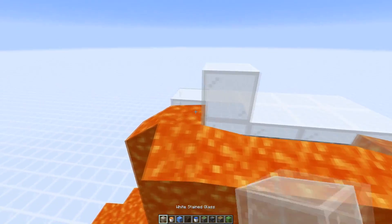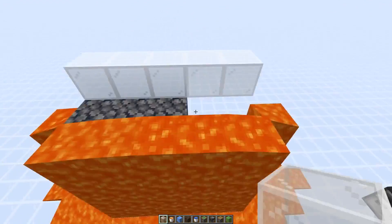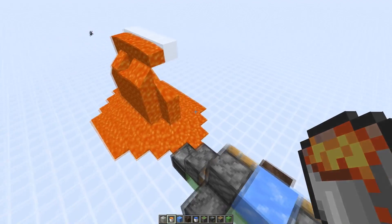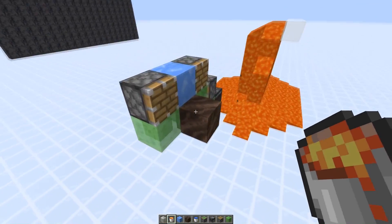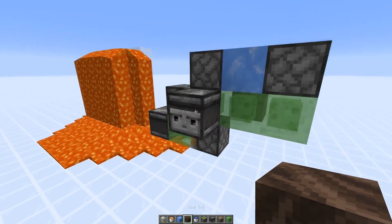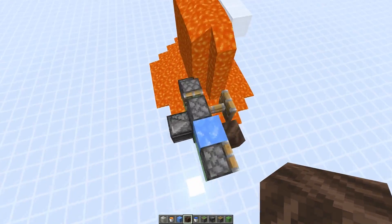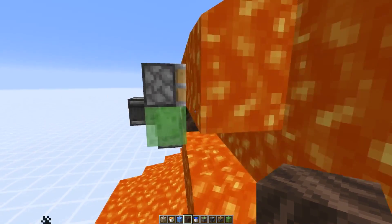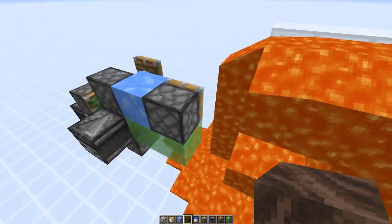I'm going to refresh the lava here real quick and move the basalt. We can show you the problem if we try this from this side. As you can see, it punches out the lava and no basalt is generated.